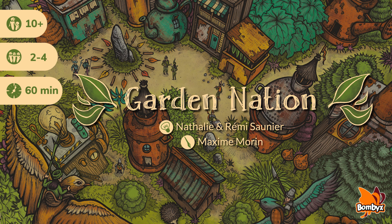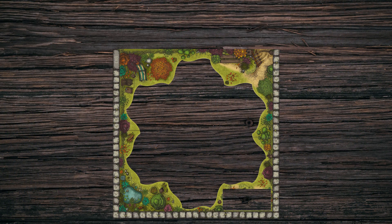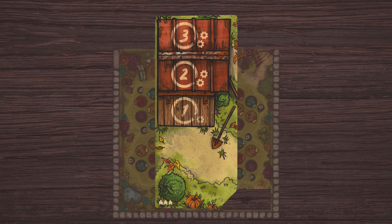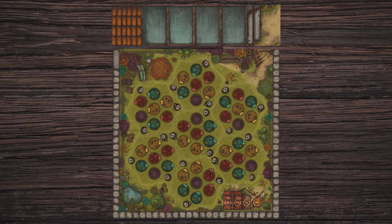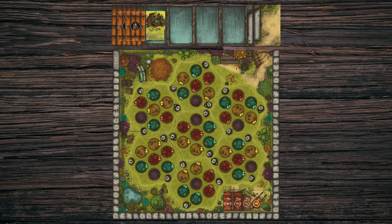Each clan will do anything to secretly achieve their own objectives. Put the four corners together and then randomly place the seven territory tiles within them to create the main playing board. Choose the side of the turn track according to the number of players and place it in the space on the board. Place the objective board next to the main board, shuffle the associated cards, make a deck that is placed on top, and reveal the first four cards that will be the common project.